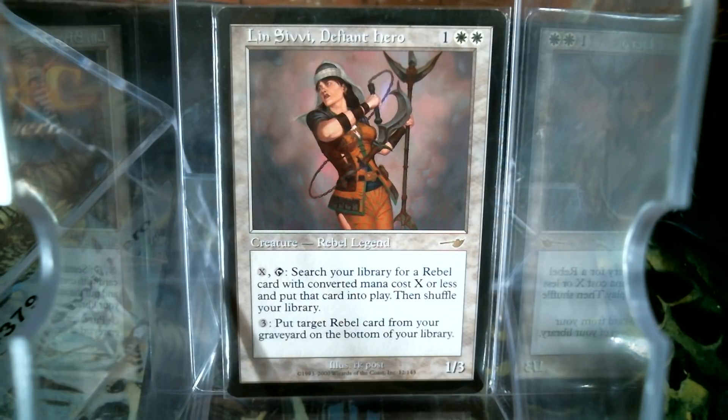She's also got the extra ability of, in a roundabout way, resurrecting a dead Rebel. You put it on the bottom of your deck, and then you go and get it again.